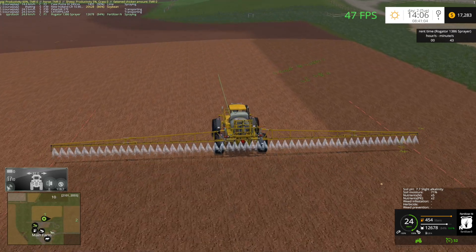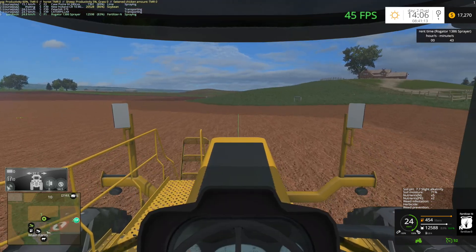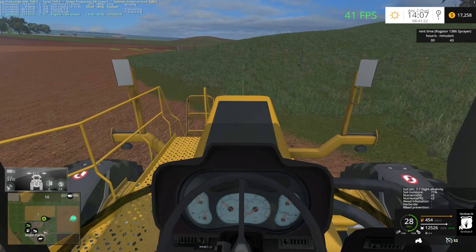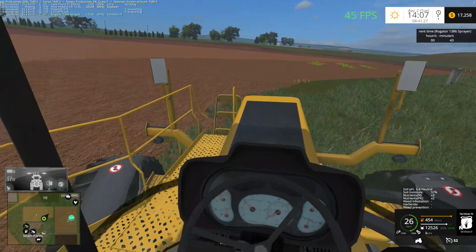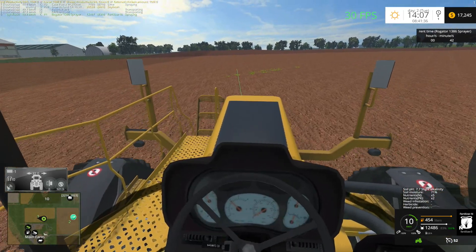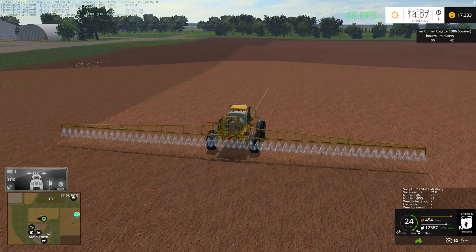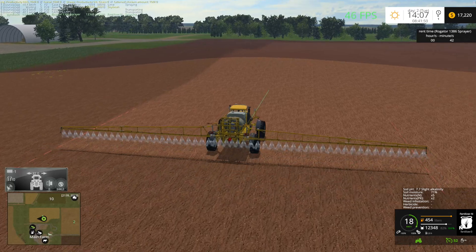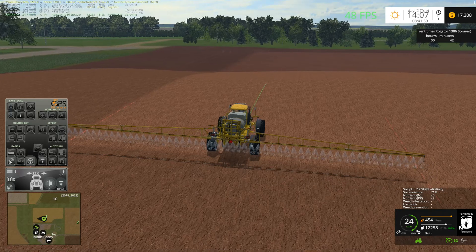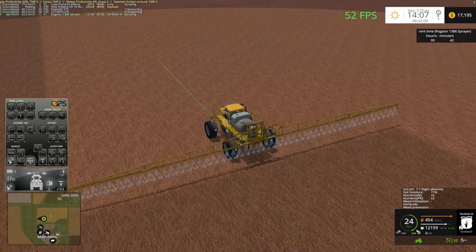We're going to finish up this field. Hopefully those two trucks will figure themselves out — I have a sneaky suspicion they probably won't. One of the cool things with drive control is you can set it up so once you reach 0% it just stops spraying. If you combine that with GPS set up to stop at the edge of the field, you tend to have less mistakes. I always set it up so it stops at the edge of the field because I prefer manual turning.